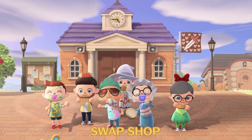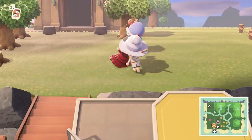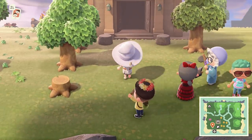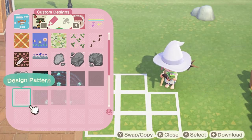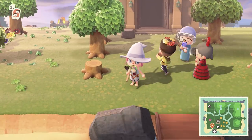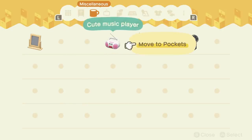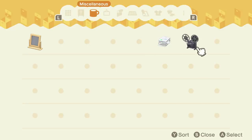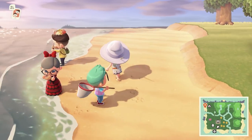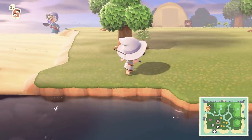Emma Kent of Eurogamer.net came up with this next idea: set up a swap shop. Lay out an area with nine tiles and in each tile put a decent item that you don't want — just don't chuck down 14 weeds or anything, that's just cruel. Invite your friends over and then they can bring bits and bobs they don't want either. The idea is that whatever they pick up they then swap for something in their inventory, hopefully giving you something better at the same time.